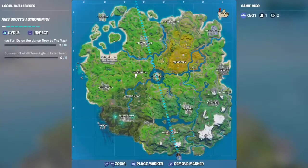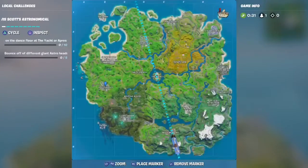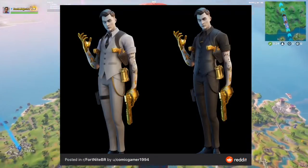Deliver a legendary gun to ghost or shadow drop boxes at night locations. Today I'm going to be showing you this challenge of Midas in gold. You can actually choose between ghost or shadow Midas, and that's what I'm covering today.